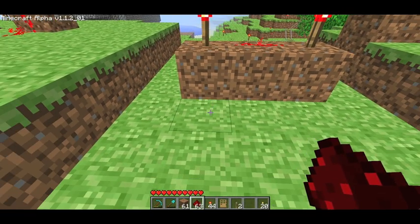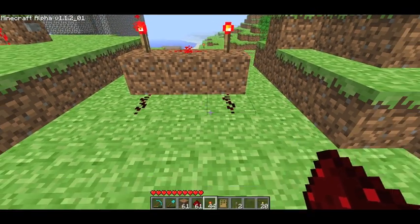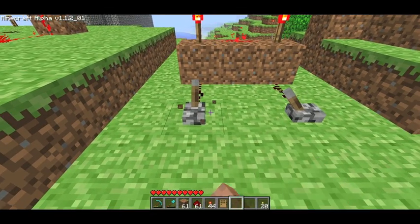Next you're going to want to put on one side one piece of redstone coming away from each torch and put one switch at the end of each of those.